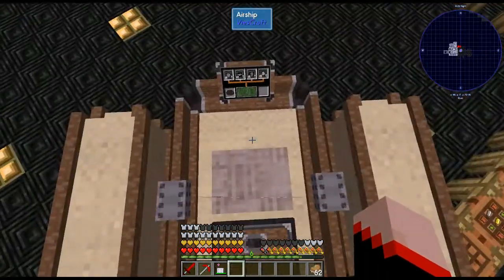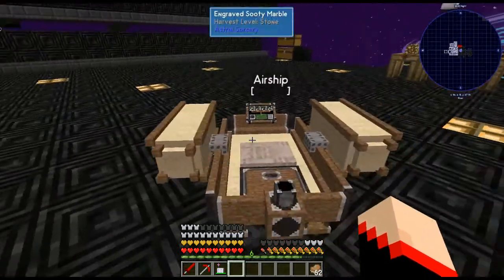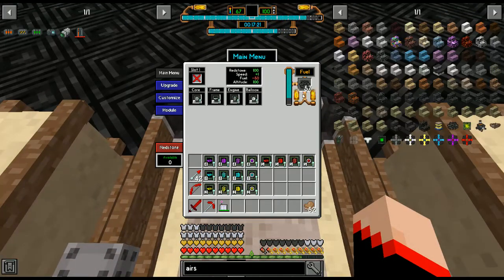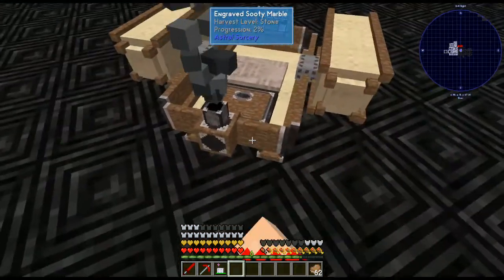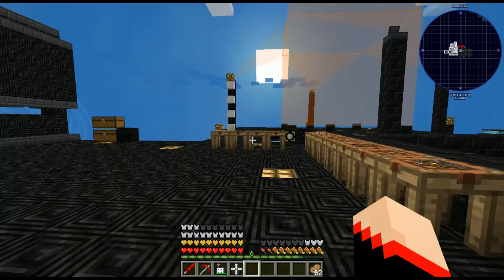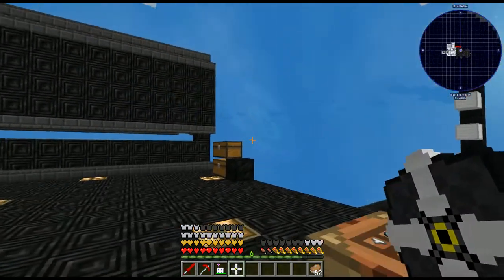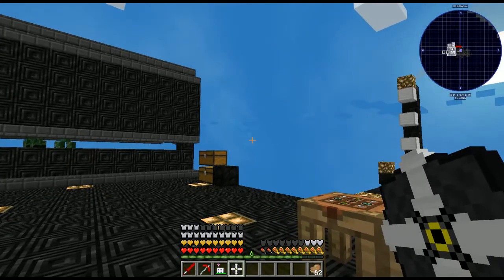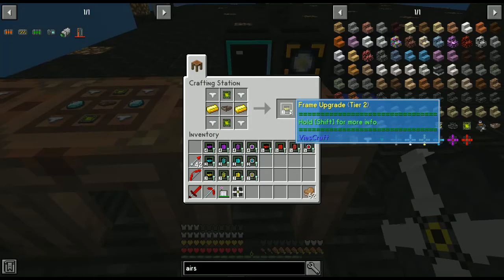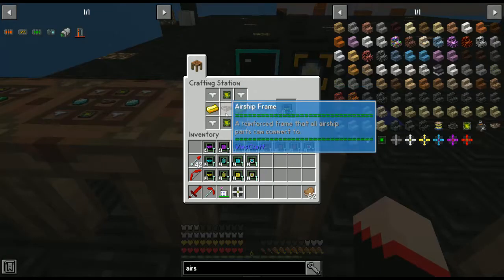If you dismount by pressing left shift, the airship will come back down to the ground, so don't freak out - it'll still be fine. You'll also notice that when you have the airship in your inventory, the color changes depending on what tier you have. Tier one is an iron color, and then we have gold, diamond, emerald, and eye of ender.